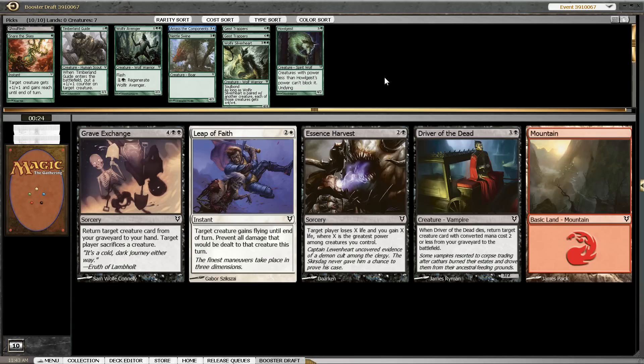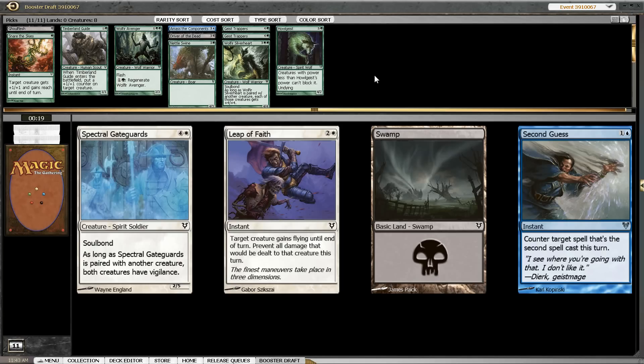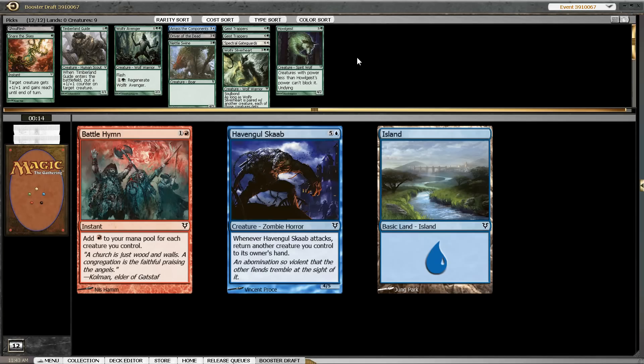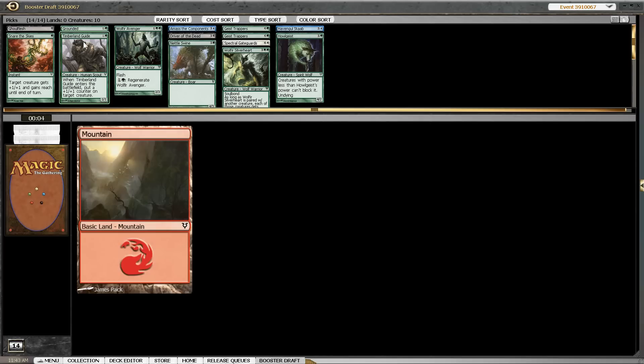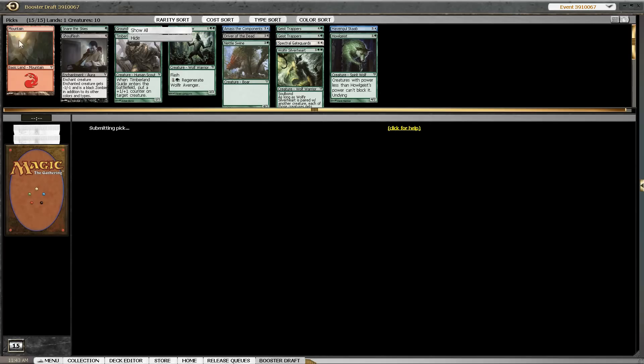Snare of the Skies is also an okay trick, so we can take that. And here let's go with Driver of the Dead. Grave Exchange is too expensive and too situational usually. Essence Harvest would be nice with our high-powered guys but it doesn't keep us alive in the early game, so let's just pick the playable cards and then see what happens in the next pack.